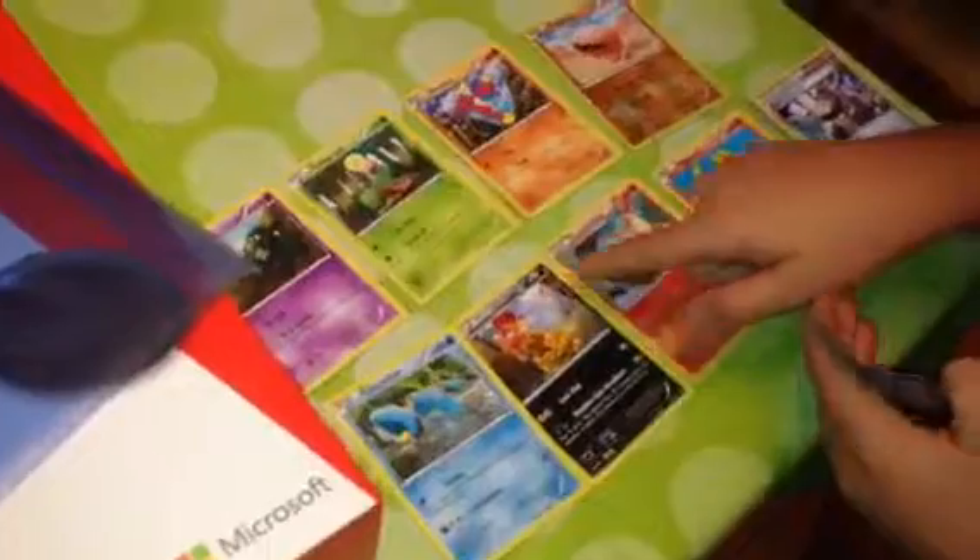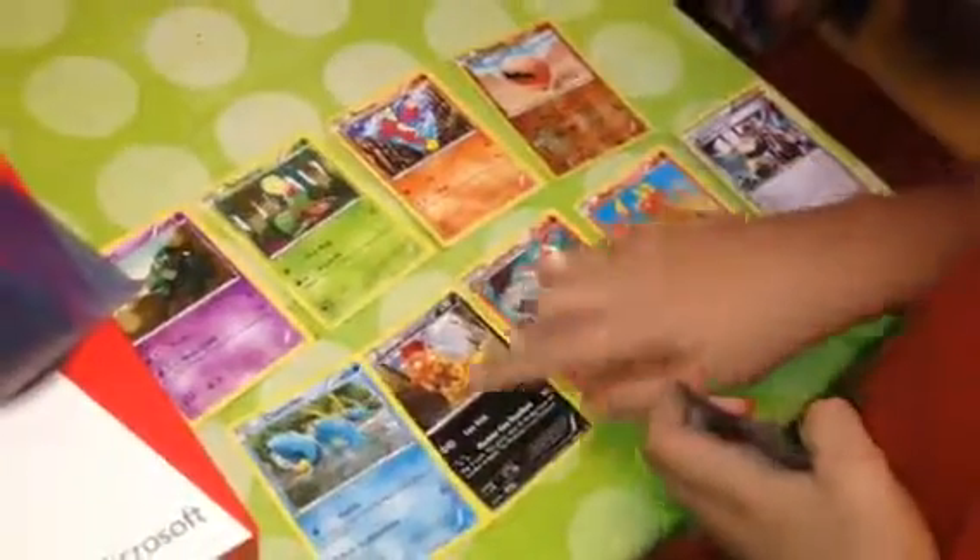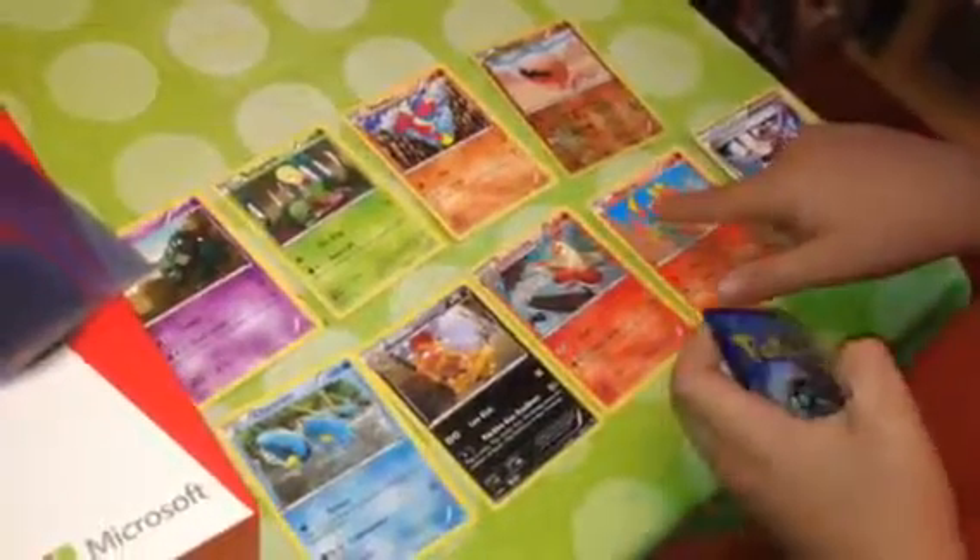I got Gullet, Bellsprout, Meanfoo, Trapinch, Cloncher, Scrafty, Combuston, Magmart, Battle Reporter, and I got Heracross EX.